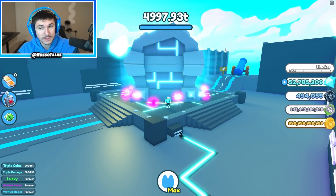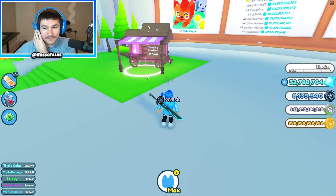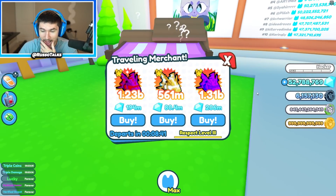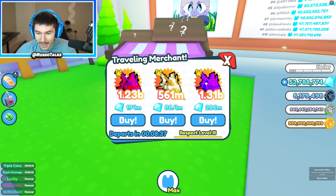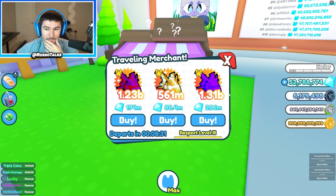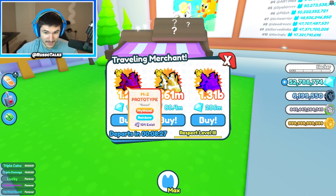I'll be back when the merchant starts and we'll see where we're at with this chest. Alrighty, my boy's back — eight minutes left — but I'm scared because these things are going to be expensive. Let's see what he's got. Oh my gosh, it's 194. So here's the thing: I could buy a golden, but I don't want to because I want to get the M6 prototype as a dark matter and the M2.